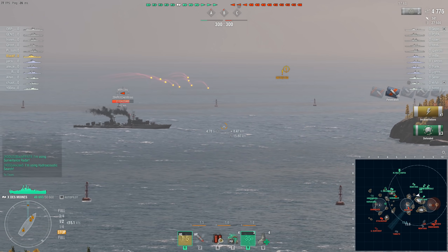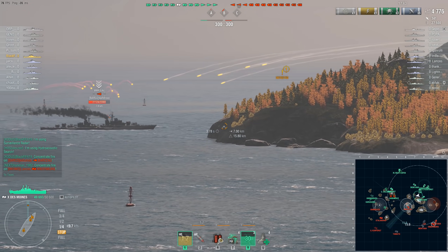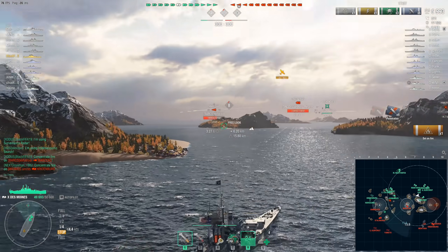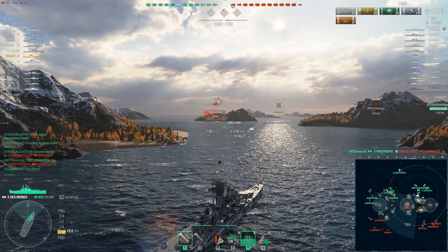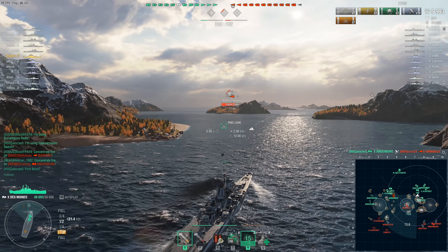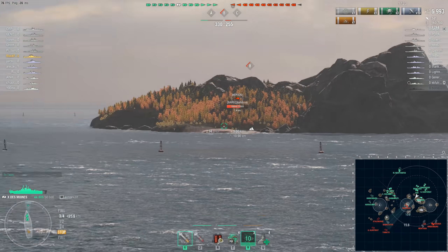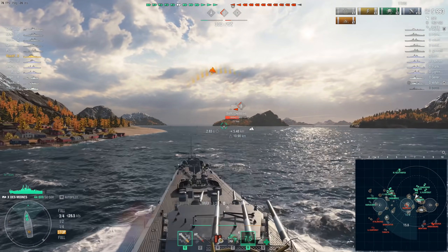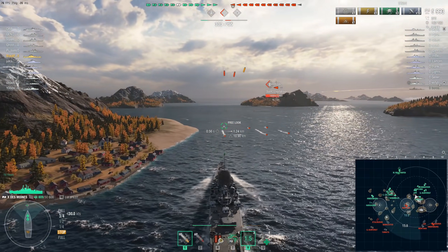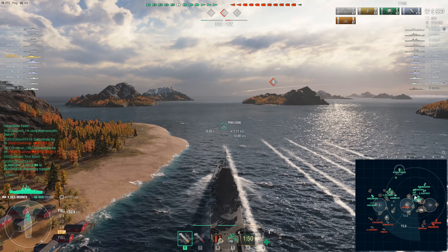We interrupt this public service information to bring you an enemy Marceau — the tier 10 French destroyer with no smoke screen and terrible concealment — who thought it might be a good idea to sneak an early cap in a match where there's an aircraft carrier, before determining the locations of any enemy radar cruisers. Spoiler: it's not actually a very good idea. Having determined there is in fact a Des Moines out here waiting to pounce on him, watch what the Marceau does — he launches torpedoes. Black FIFA was fully aware of this, which is why he kept close to the landmass on his left.